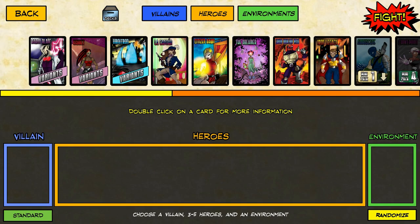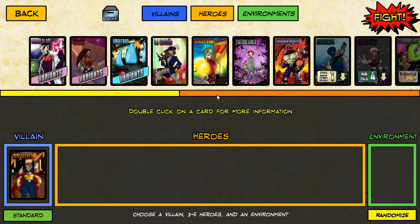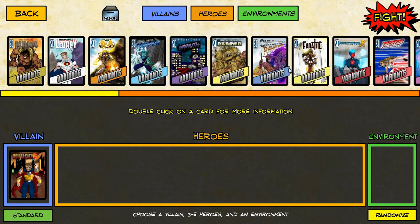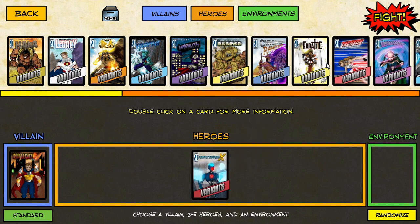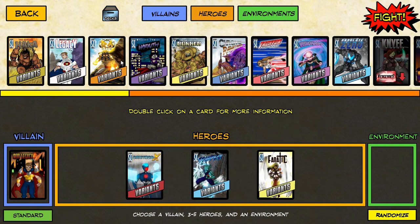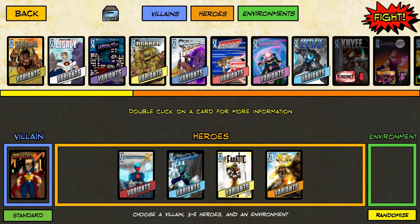One of the things I noticed when playing Iron Legacy is that you've really got to watch the heroes you take. So generally I would be taking Legacy, Hakka, Bunker, and Ra. I love all those guys, but I noticed I was getting absolutely schooled with them. So I thought, you know what, I've got to mix it up.